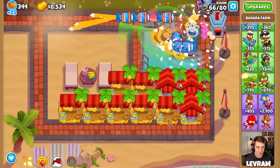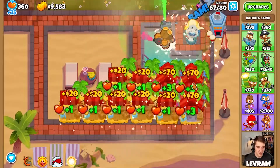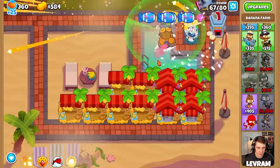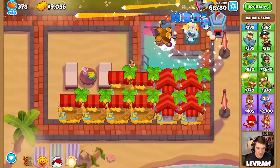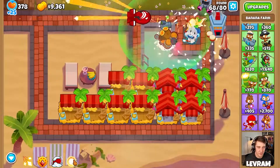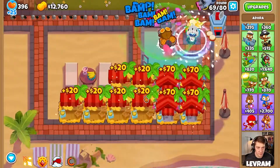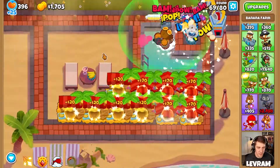We want to upgrade these farms as fast as we can, but we also don't want to lose the game. So maybe if I have to get to the point where we're using our sun ability, we'll upgrade Adora rather than a farm. At this stage we've got four central markets and look how much money that brings in - that's why we're trying to do it now. With any hope of hitting round 100 with Adora, we're gonna need to get her to level 20 for sure.